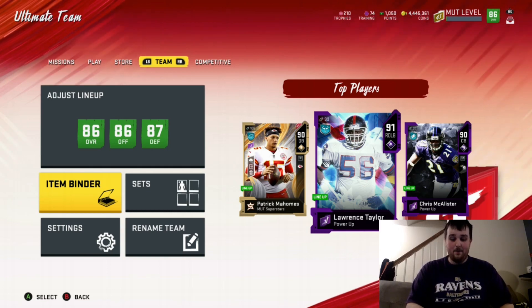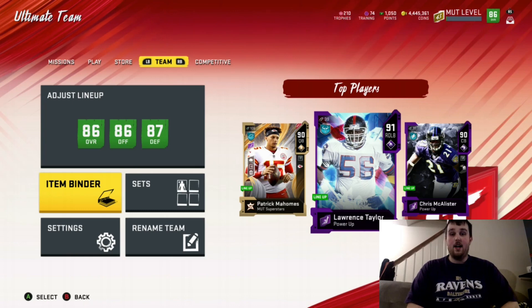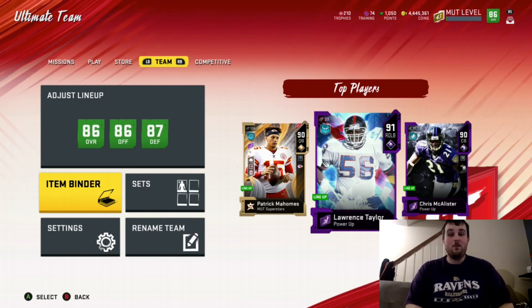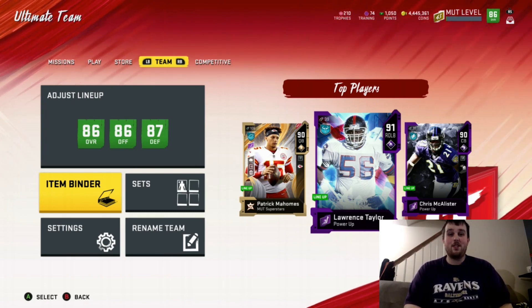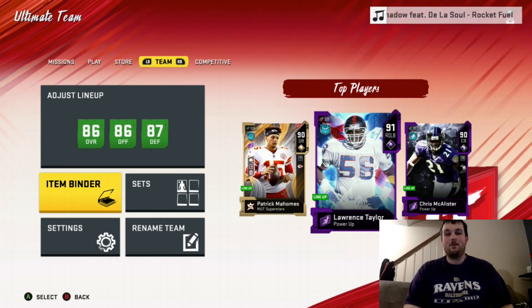Unfortunately my Pat Mahomes is now going to be stuck as my backup, which is fine. I'm probably going to open at least one bundle because I want to try to get CJ Mosley or even that Sammy Watkins, but I'd probably just sell the Sammy. I don't need him — I got plenty of speed with my receivers.